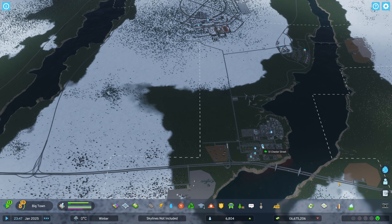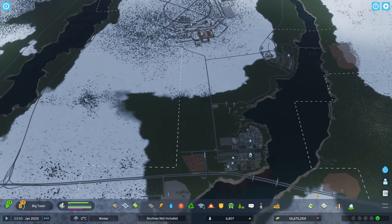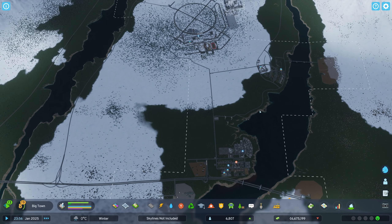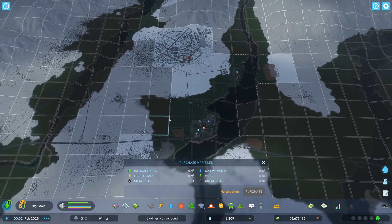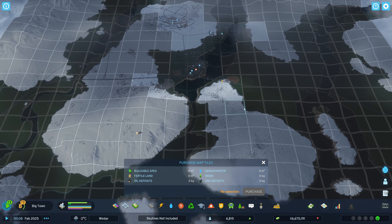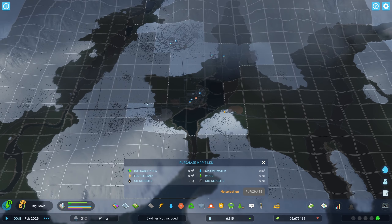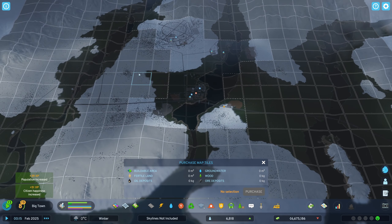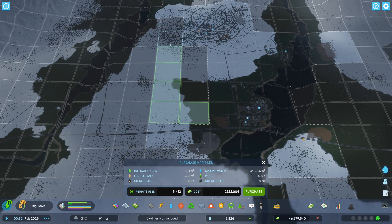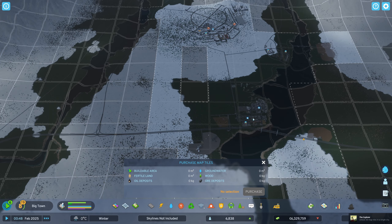I kind of feel like slowly but surely adding a bus line, just connecting the three areas. I'd also like to improve how we connect them with the highway, so let's have a look at the map. I want my highway to go from here all the way over there and take a turn, so I'm gonna need these tiles. Seven of 13 permits used - let's purchase those.